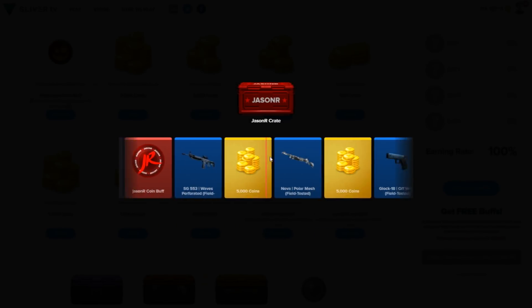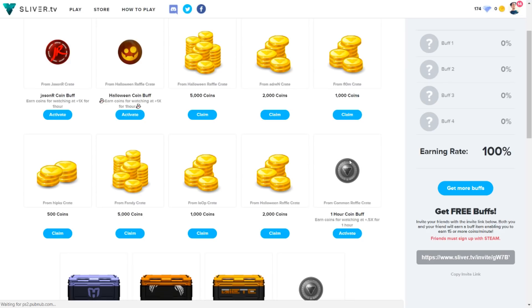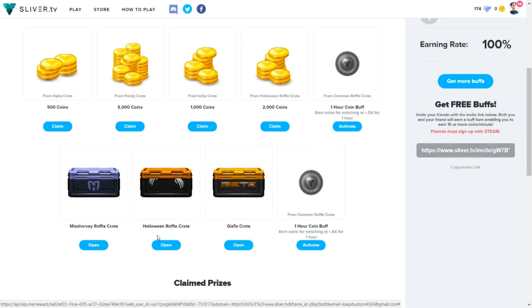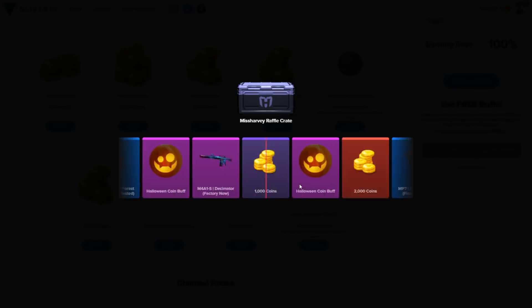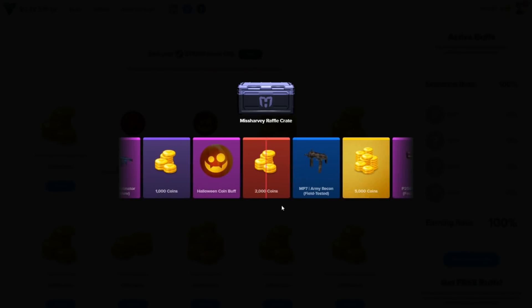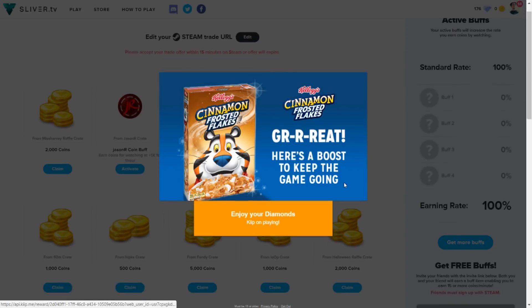Does that mean I'm going to get the factory new guardian? The Jason R crate — I feel like streamers have more skins in their crates, but this one ended very quickly. I wish the site would buff the probability of getting skins. You still have a good chance of getting skins from the raffles, and if you get a skin you can sell it for diamonds and just keep stacking up.